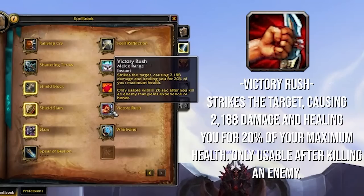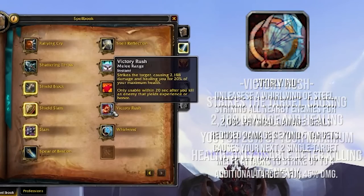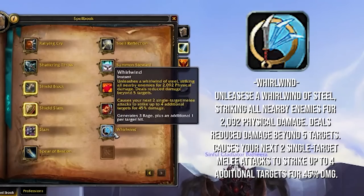Victory Rush — love this skill. When you kill something, you get to press this and it heals you nicely. You can play a talent that makes it heal you for a ton, and you don't even have to have killed something to be able to use it. Whirlwind is a nice spammable AoE. One of the cool things it does with Fury is it makes your next two single-target melee attacks strike up to four additional targets for 45% damage. So if you're in a situation where you can cleave a Rampage on a team, you can put your big healing debuff on the entire team. You can also Whirlwind and then Hamstring to slow up to four melee targets.